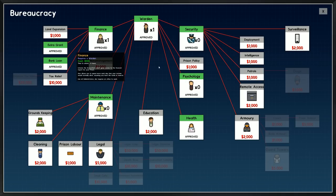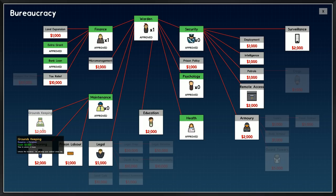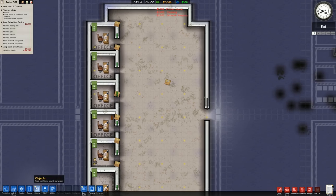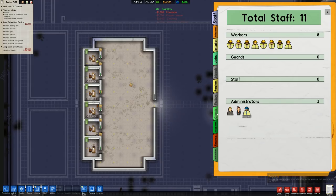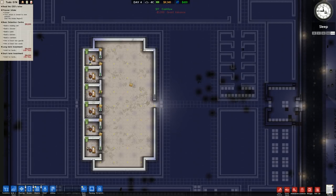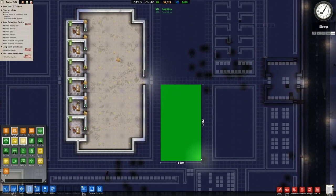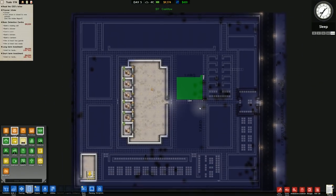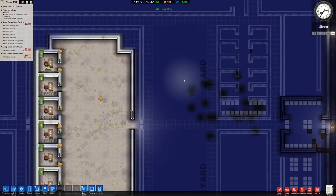We'll go to bureaucracy and research groundskeeping, cleaning, and prison labor, then hire a foreman. In terms of grants we've got a short-term investment which we'll take now. We also need to build a basic detention center: holding cell, shower, yard, kitchen, canteen. Let's check if this yard area is secure — we'll place the yard in here with weights benches and bleachers since bleachers are the new thing. It's not flashing to say it's broken, so this is secure.